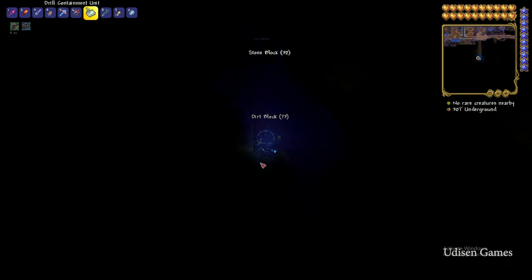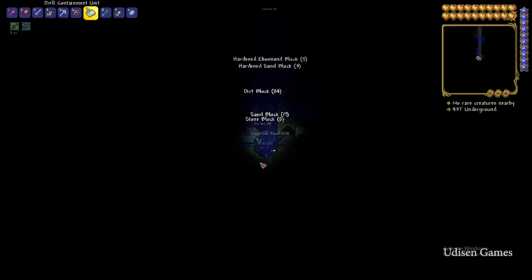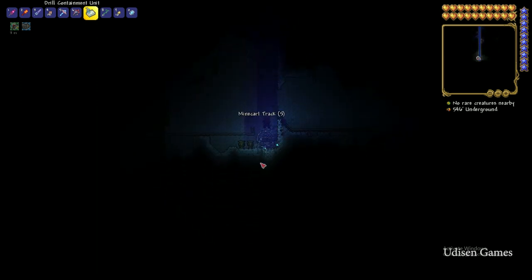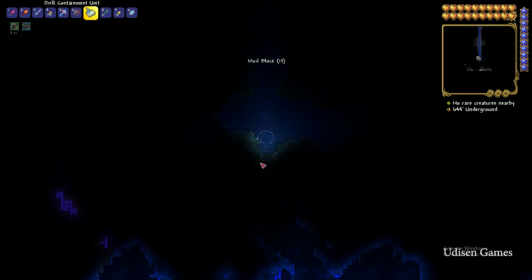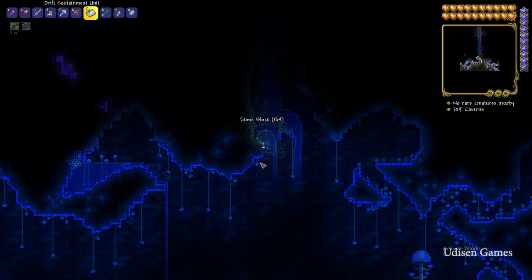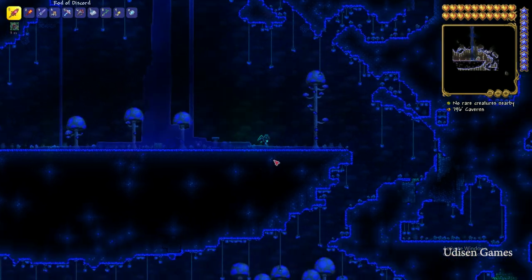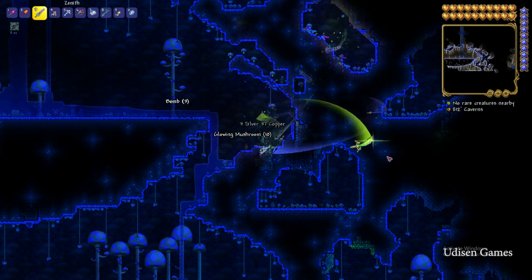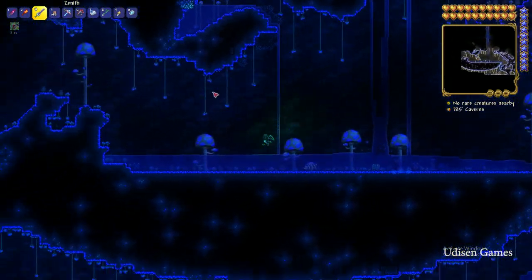On the surface we have the underground layer, and within the underground layer we have the cavern layer. Usually it is around 100,000 blocks from the surface — long story short. Here we have the cavern layer and even a mushroom biome. Simply kill different enemies here, and they can drop — not always, but very often — Night Souls.